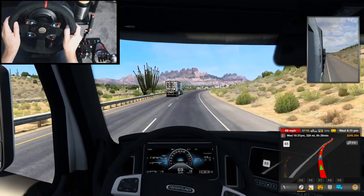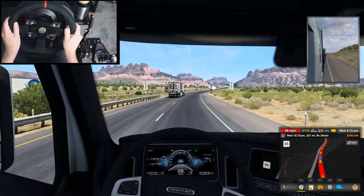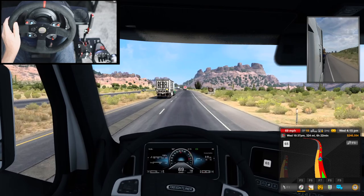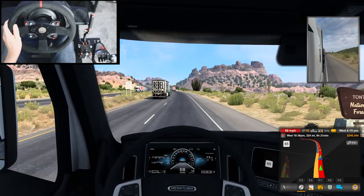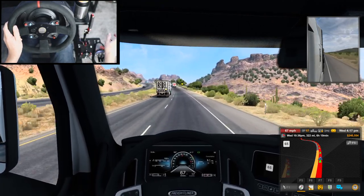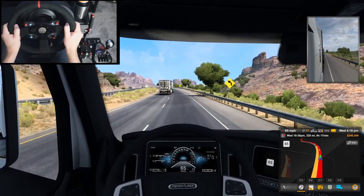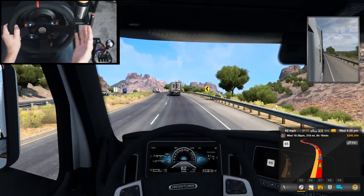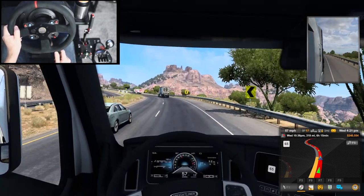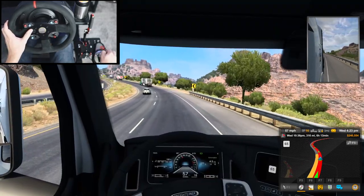Let's go — 18th gear. The scenery is beautiful out here. It's like the Wild West. We're doing 69 in a 65. Are we driving past the Grand Canyon? I don't quite know. I know it's in Arizona; I don't know how far it is in relation to Phoenix. Oh, that was not a cop. We were good this whole time.